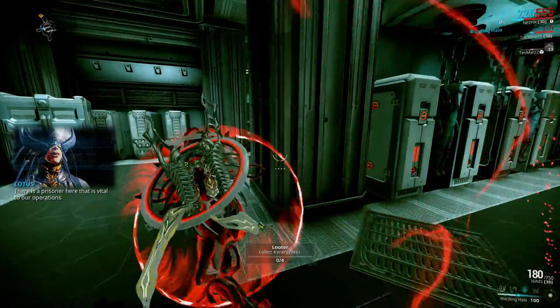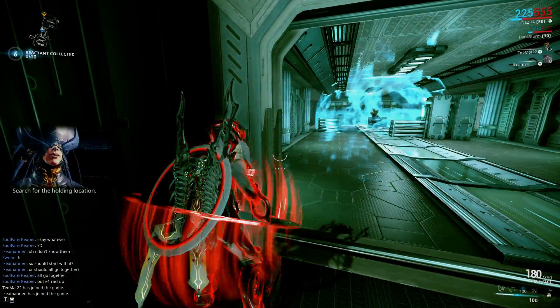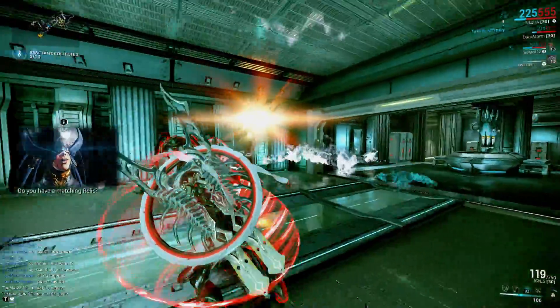There is a prisoner here that is vital to our operations — search for the holding location. Watch out! I'm detecting void fissures nearby. Do you have a matching relic?